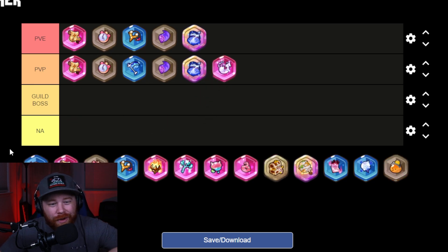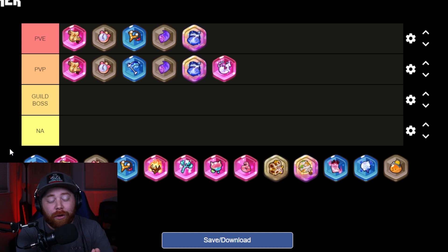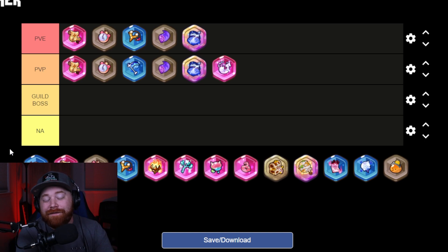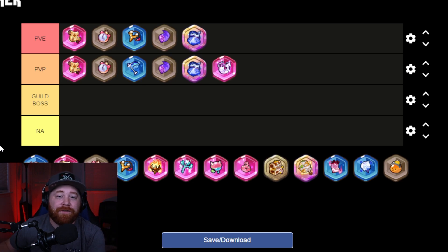The Revive Feather is absolutely in the meta right now. It revives a fallen cookie at nearly 50% health when leveled up, and resets their initial cooldown down to just three seconds. It's absolutely broken — it can single-handedly shift an arena match by giving you that extra damage output from the revived cookie.